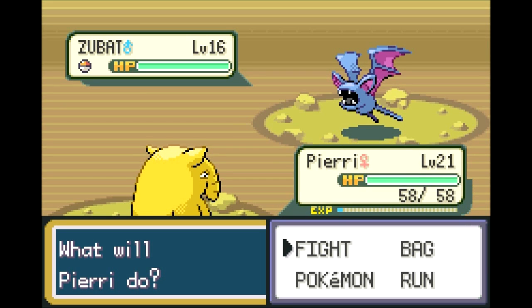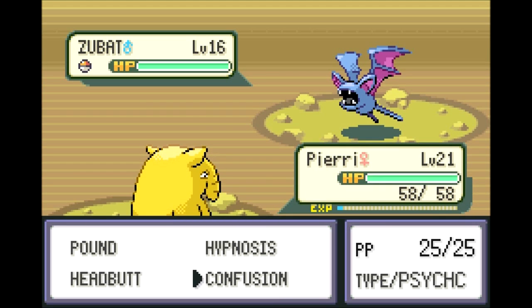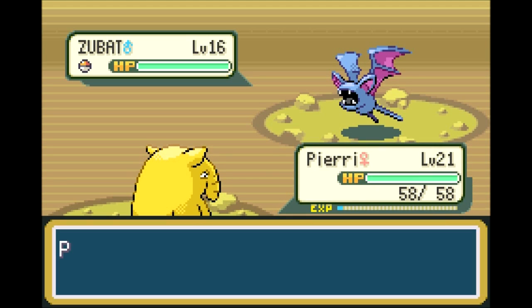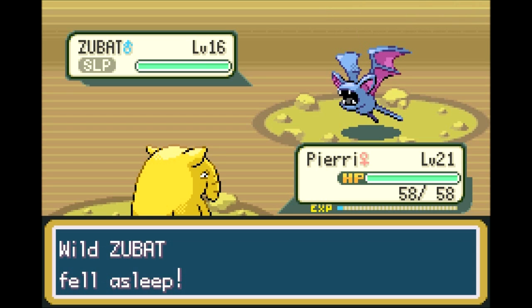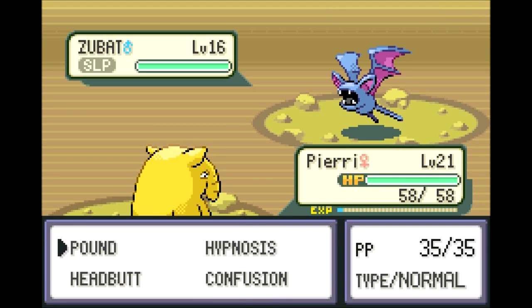I was hoping to encounter a Machop or a Mankey but considering how low those chances are, I'm not too surprised. I don't really want to catch another Zubat, but I'll give it a shot — I could always use more Zubats, it's just a Pokeball. There is also a rare chance that an Onix will show up here, but don't count on it too much.